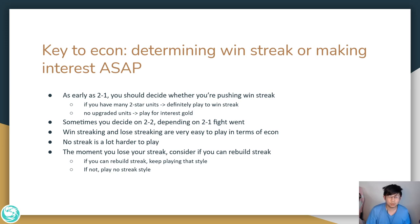Sometimes this decision happens at 2-2 instead. Maybe at 2-1 your board is middle strength — if your 2-1 fight goes well and you win, push win streak; if it went poorly, push lose streak. Win streaking and lose streaking are very easy to play in terms of econ. The hard part that most people struggle with is no streak, which will be the bulk of this guide.